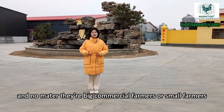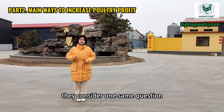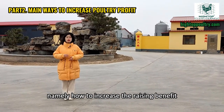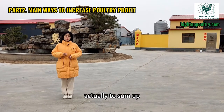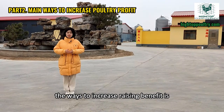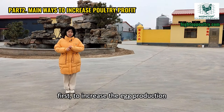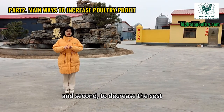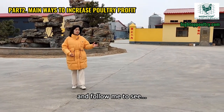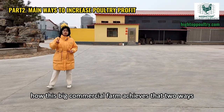No matter big commercial farmers or small farmers, they consider one same question, namely how to increase the raising benefit. To sum up, the ways to increase raising benefit are first to increase egg production and second to decrease feed cost. Follow me to see how this big commercial farm achieves those two ways.